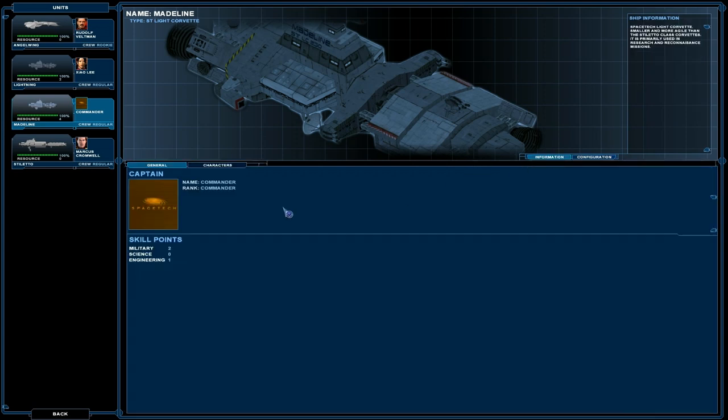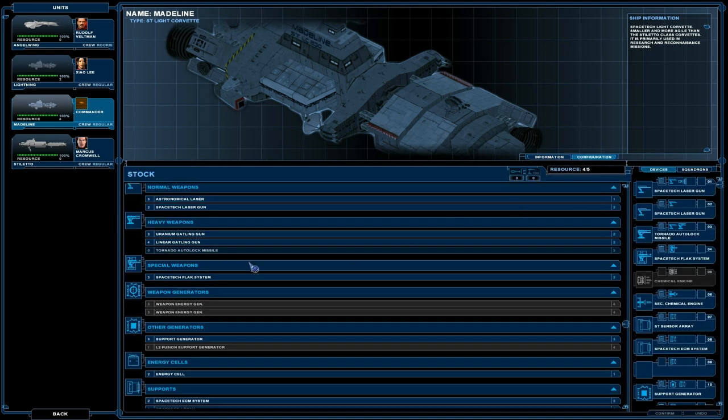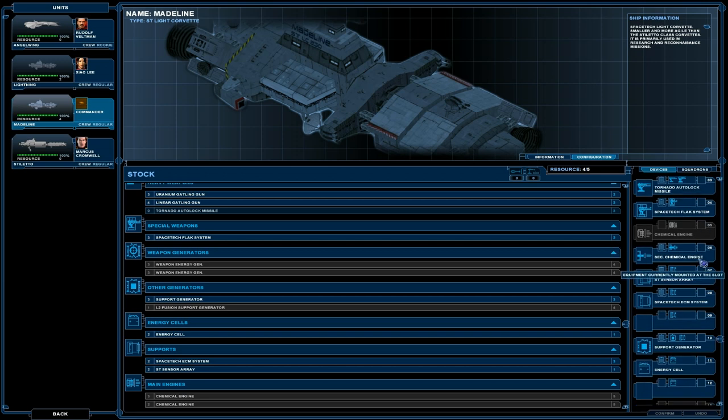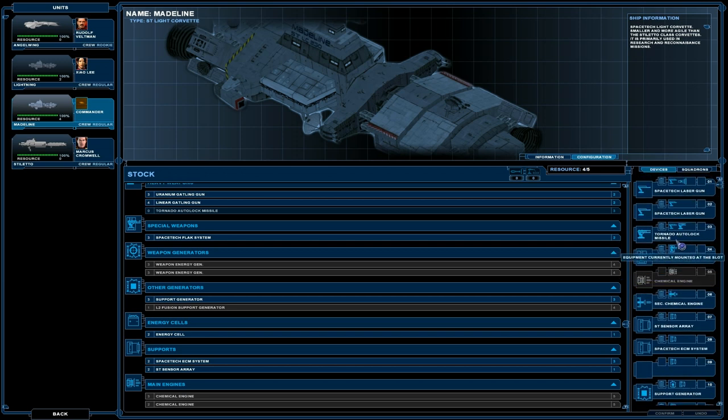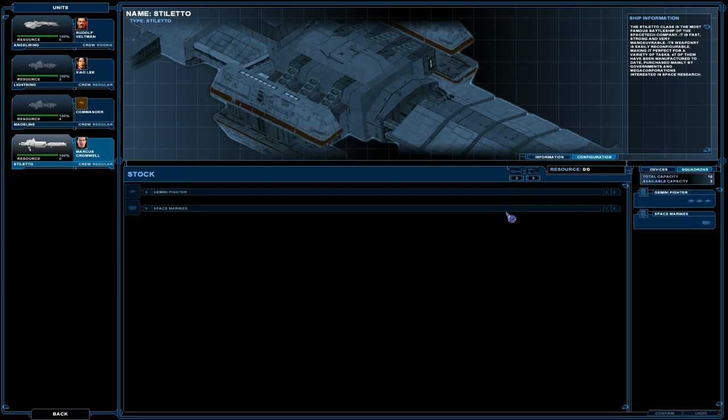Let's have a look at Madeline. Space Tech Flak, Tornado — I traded the Tornado onto this one, so the Stiletto is now a close range combat vessel. I should really check the squadron just to make sure it's up to scratch, but it seems to be. What happens is you have to actually lose the whole squadron for them not to come back.